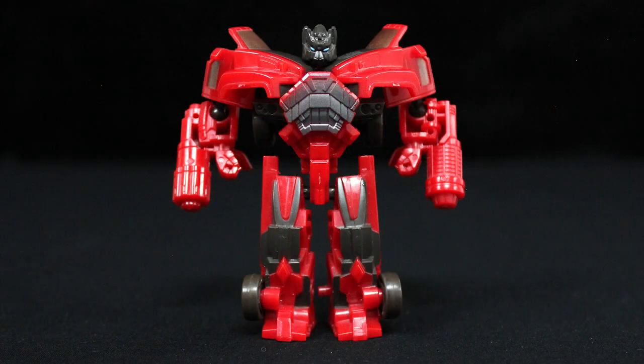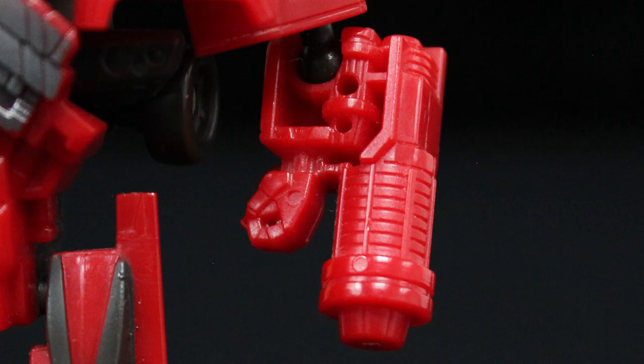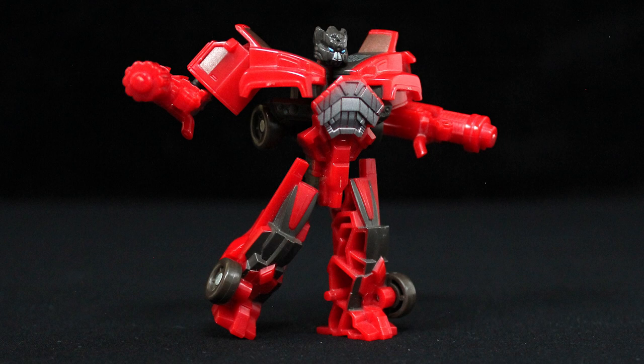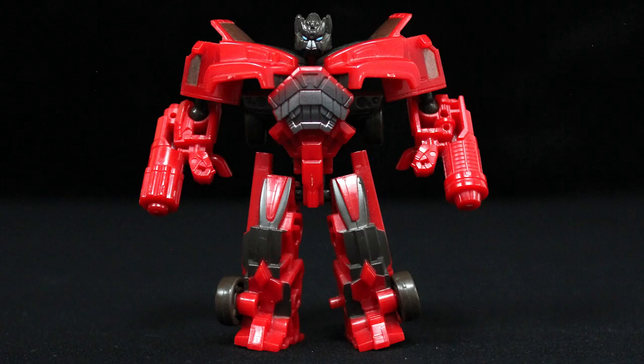Outside of the silver chestplate, Enforcer Ironhide's robot colour scheme isn't much different. Though it would admittedly call more attention to them in truck mode, the unpainted arms and cannons is just a bad look. The articulation consists of ball-jointed elbows and hips, and sideways arm swivels — basically his posability is on the level of the Bumblebee mould. That aside, this is still the better mode.